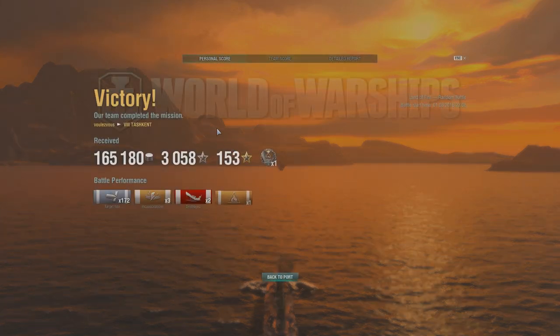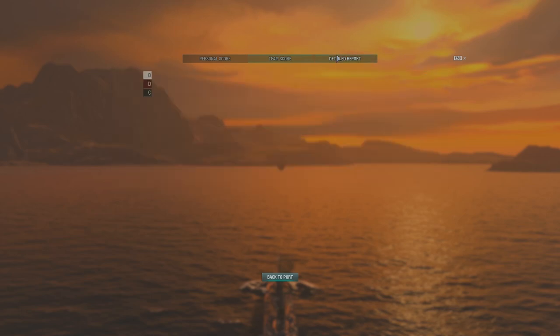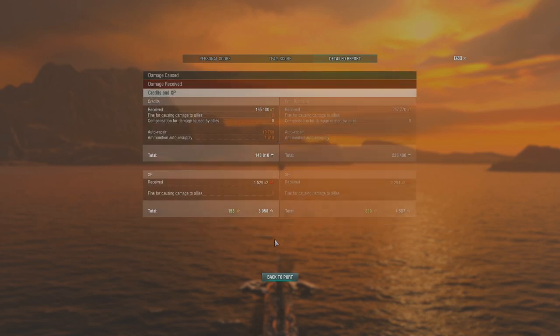Moving on to the final battle results screen: 165,000 credits profit and 3,000 experience, two kills, one fire, and 172 shots fired. That basically translates into the three of us dominating the top of the team list, with NewSwatch the kill stealer paying for it by taking fourth place. Those 146 shots that landed — some of them were bounces — gave me 47,000 damage of pure AP damage, used exclusively on battleships this game. This game gave me 143,810 credits profit running on a standard account.